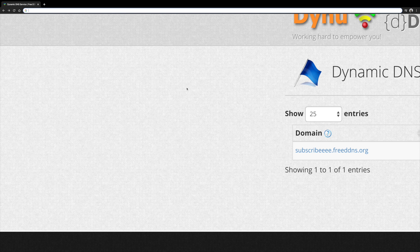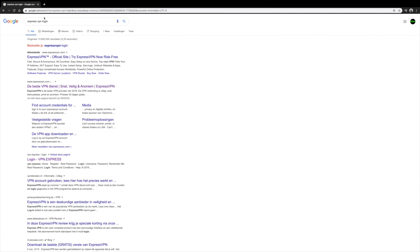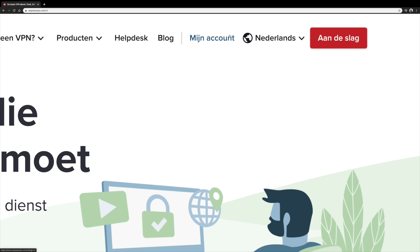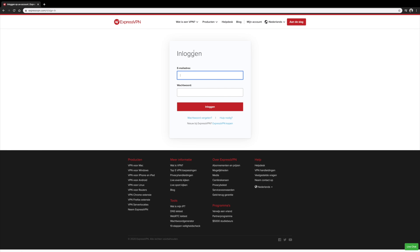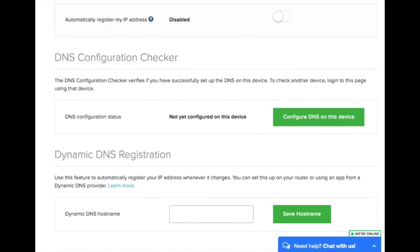By the way, if I don't show anything on my screen it means I have some private information I can't show you. Now go to ExpressVPN and log in. Click on the first page result, then click on My Account. Fill in your information or register at ExpressVPN. After logging in, go to DNS Settings — this is the important part. Remember the hostname you filled in earlier, enter it, and then click Save Hostname.